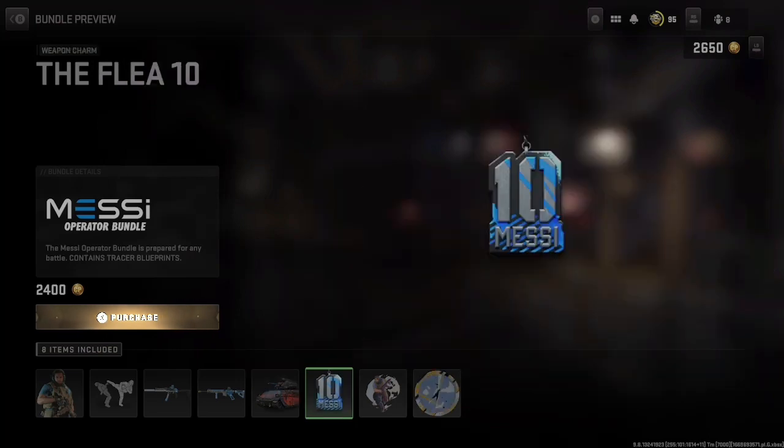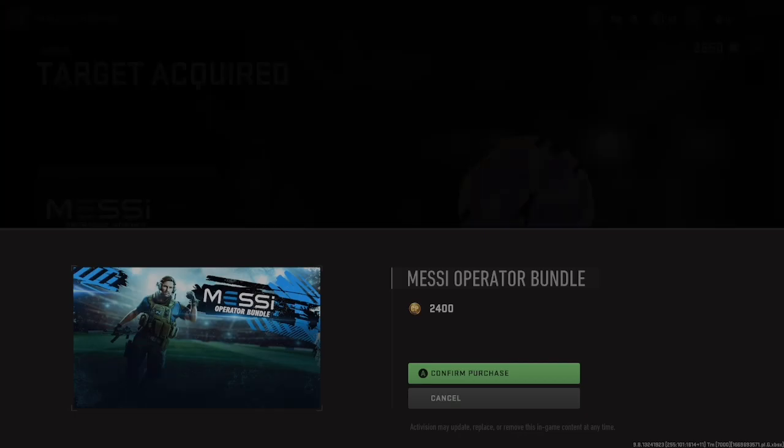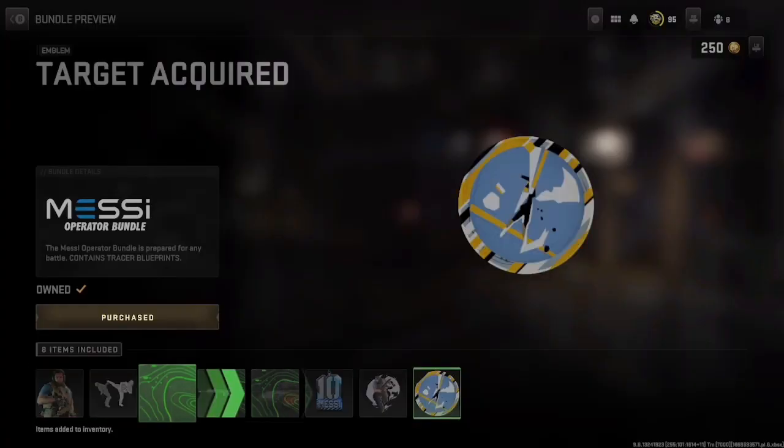Here's a look at the two weapon blueprints that we get as well, and they come with blue tracers. We get a vehicle skin for our tank, another weapon charm, and another sticker that I'm about to showcase. Here's the sticker and the emblem.